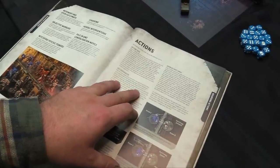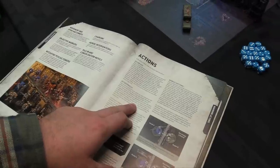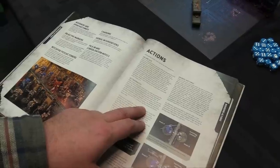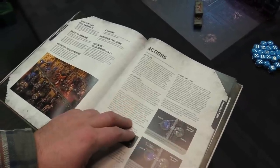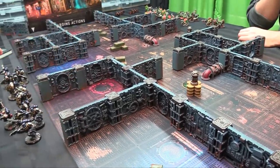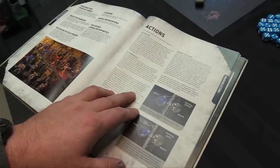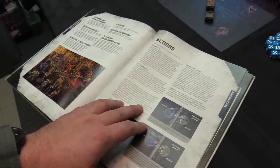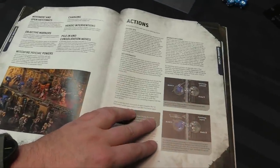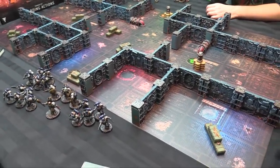Set Overwatch: before the end of the move unit step in your movement phase, the action is completed at the end of your turn and lasts until the end of your opponent's next turn. Each time an enemy unit ends a normal move, advance, fallback, charge move, or opens a hatchway, units from your army that have set Overwatch can fire at that unit — but it only ever hits on an unmodified 6. The unit can't fire Overwatch while enemy units are in engagement range, unless firing at a unit that just finished charging.